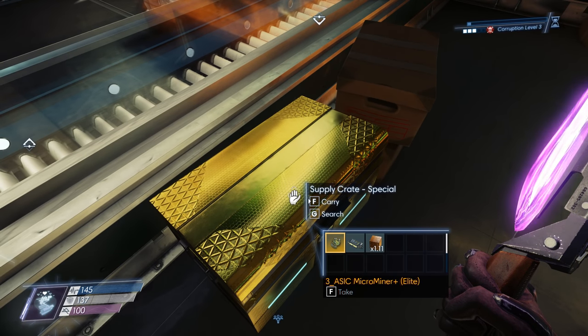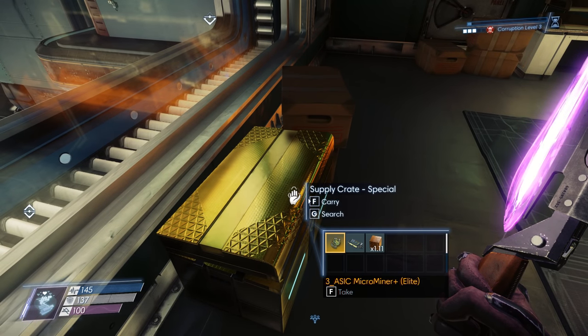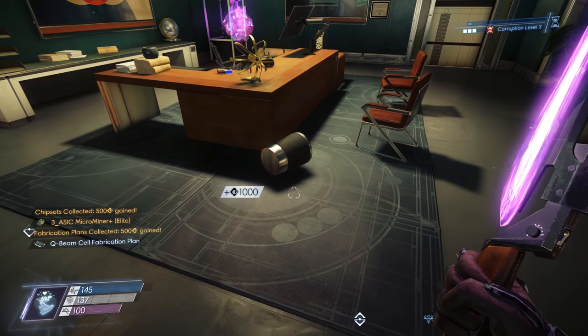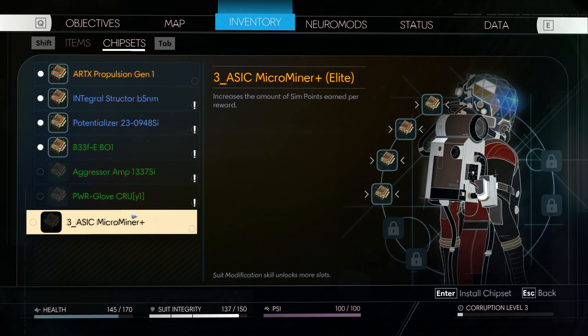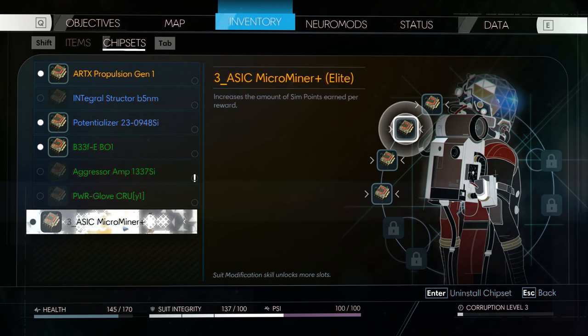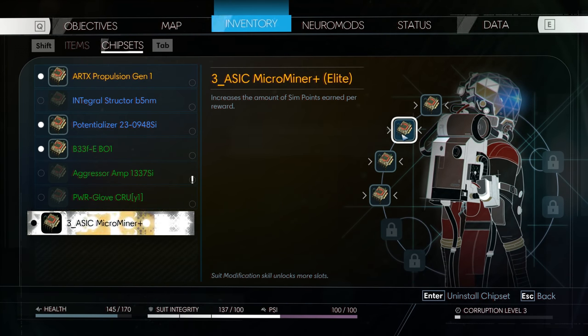Asic Micro Miner. Wait, am I going to mine Ethereum cryptocurrency? Use my spare CPU cycles? What the hell is that? Oh my god, it does — increases the amount of SIM points earned per reward. Asic Micro Miner Plus. Oh god, this is the future, huh? Indenture servitude and cryptocurrency is still alive. That's a bad future. I think I'm going to go ahead and install it, actually. It doesn't say how much it increases SIM points, but it's an elite level thing, so probably does a pretty good job.